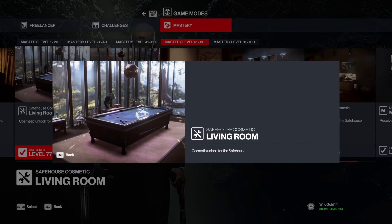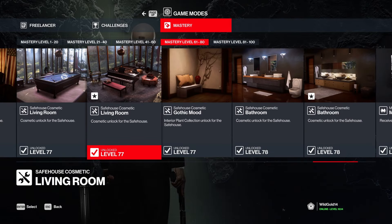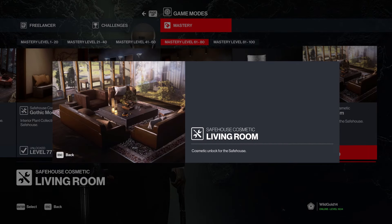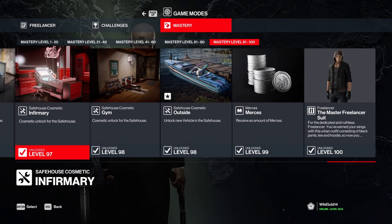I love that you have a pool table. Agent 47 lives entirely on his own by himself and he has a pool table - so he can play against himself, I guess. There are just so many extra things. Why would you have that if you're entirely on your own? Is he going to have a family with Diana? There are so many sofas and things.